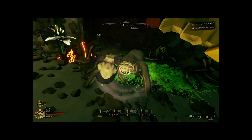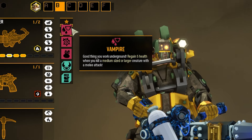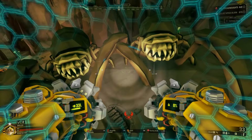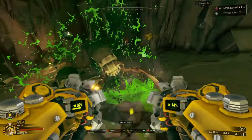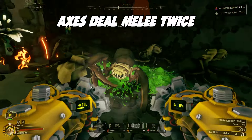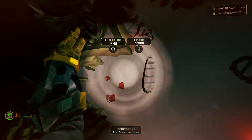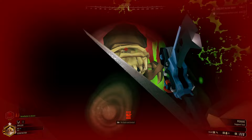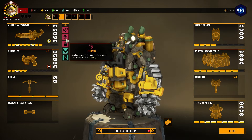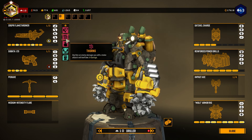It's finally time to dive into the gel that holds this build together: the Vampire perk. Whether you kill something the size of a grunt or larger with a melee attack, you'll heal five health. That means that every tool we've spoken about can heal us — our pick, our drills, even our axes deal melee damage, including from the area of effect from axes and power attacks. This is the other reason I recommended the cooldown for the pickaxe, since it gives you more opportunities to stay in the fight.